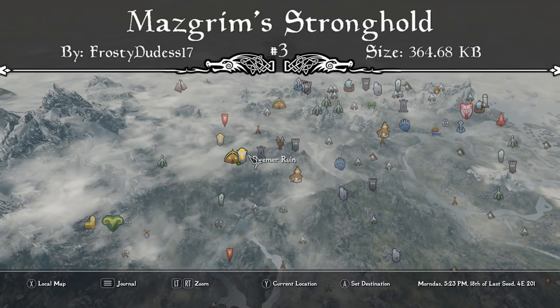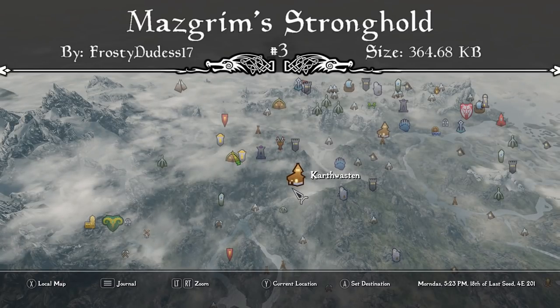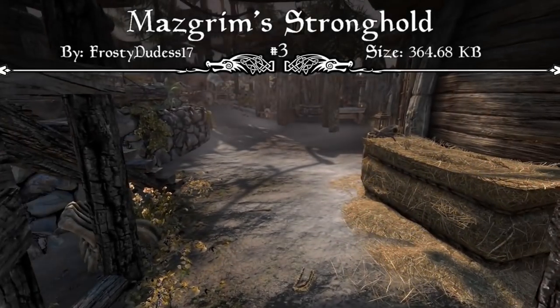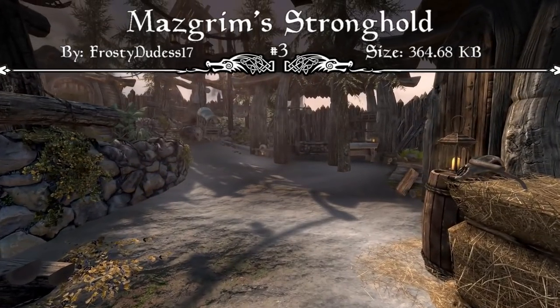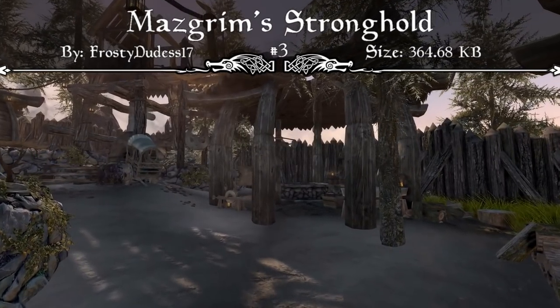Like I said, this is a completely outside player home, which means there are no loading doors and everything is right outside in the Tamriel world space. So it's very easy to just fast travel to your house, put all your items away, and then either fast travel away or run straight out of your house and continue your adventure.